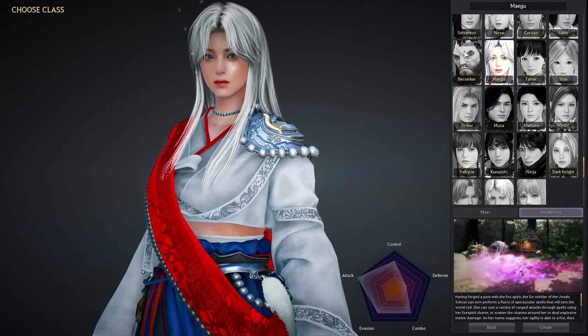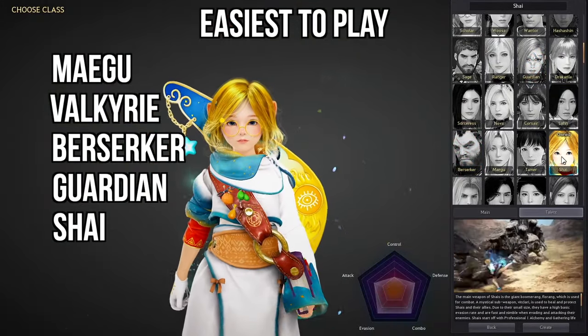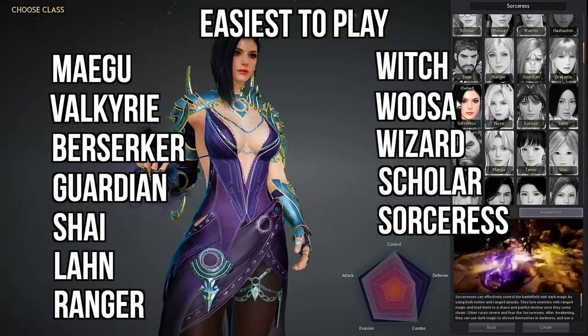Lastly, we have the easiest beginner classes to play. Megu is at the start of this list, then we have Valkyrie, Berserker, Guardian, Shai, Lahn, Ranger, the Witch, Woosa, Wizard, Scholar, and finally Sorceress.